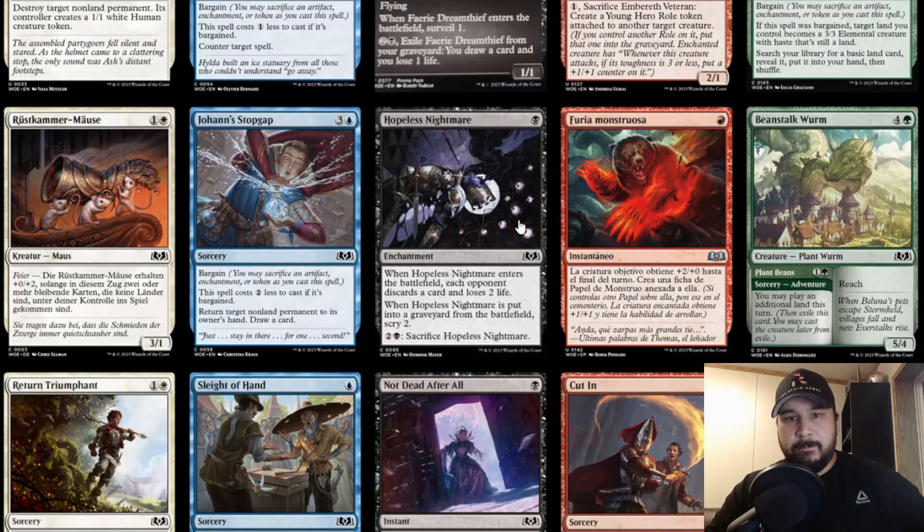Hopeless Nightmare — for one black, it's an enchantment. When Hopeless Nightmare enters the battlefield, each opponent discards a card and loses two life. When Hopeless Nightmare is put in the graveyard from the battlefield, you get a scry one. For one mana, they each discard and lose two life, and it has a built-in scry ability when it hits the graveyard. With all these Bargain abilities you can also sac it away. It's not too bad in limited; not sure about constructed Pauper.